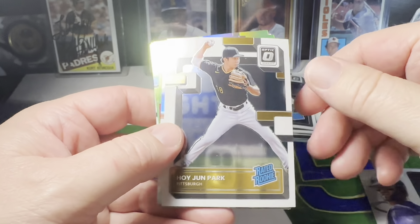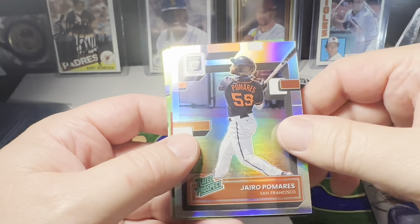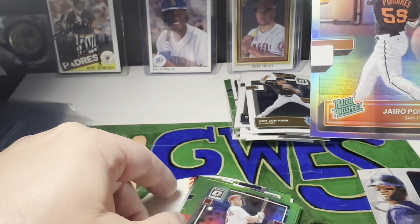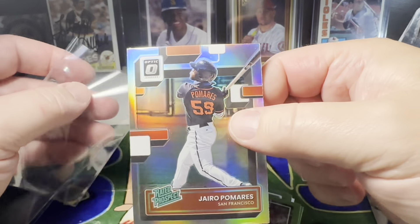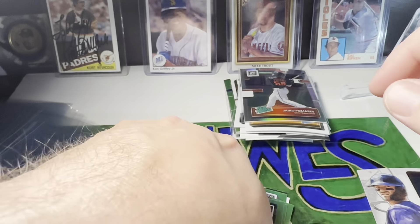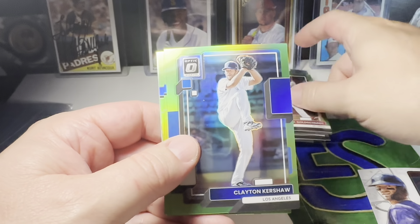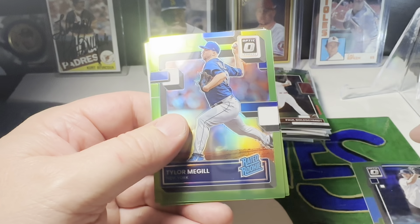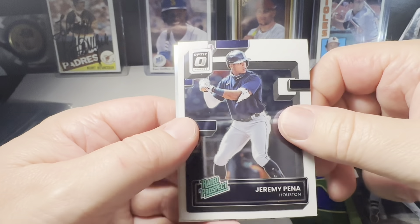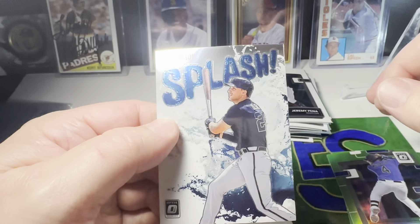We've got a Hojohn Park — is that numbered? Nope. There's your rookie. Jiro Pomeris Silver rated prospect — I'll sleeve that. He might be one of the bigger rookies coming up here. Let's see if we can get Julio in the green. Goldschmidt, Kershaw, Tyler McGeal, Colton Welker. There we go — rated prospect Jeremy Peña, not bad. Matt Olson Splash.